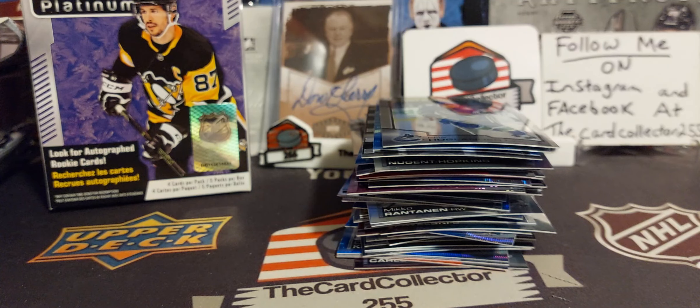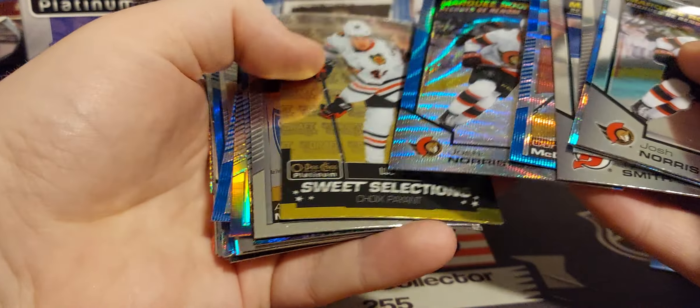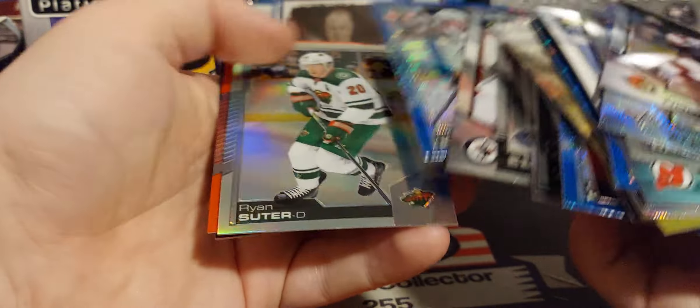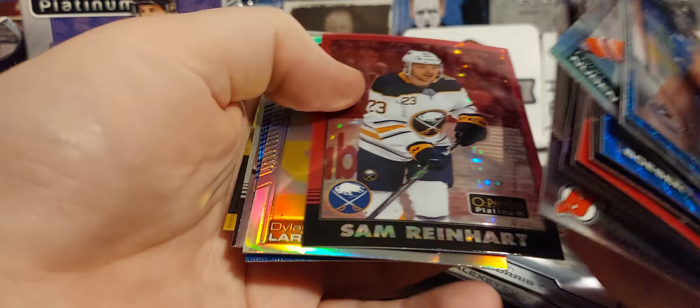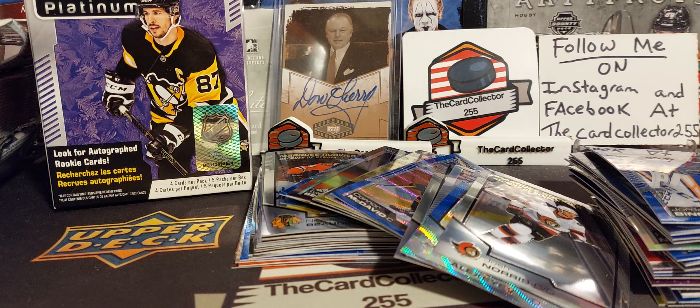Alright, I hope everybody hits that subscribe button and that like button, don't forget to share. We're going to go through the hits and show the main stuff — I'll sleeve all this up after. We got a Norris, very nice McDavid, Norris — that's okay. Kaprizov is worth a few bucks. We got Bodine, very nice. We got Tavares. We got Hoglander. Very nice Sidney Crosby — that will be sleeved. So nothing really to write home about. We did get some great numbered stuff, some great rookies. That pink is really cool — wish it was a little more numbered but that's okay. Thanks a lot guys, we'll be doing a video in the next few days. I'm the card collector and I'm out.